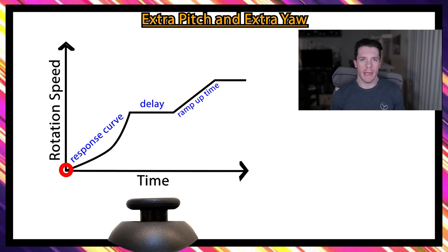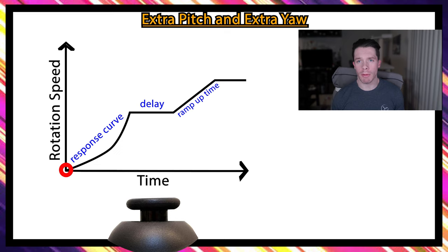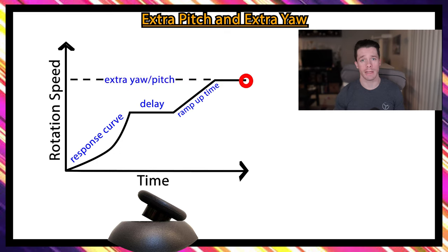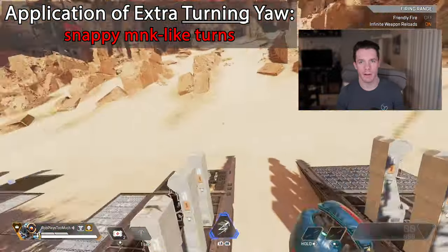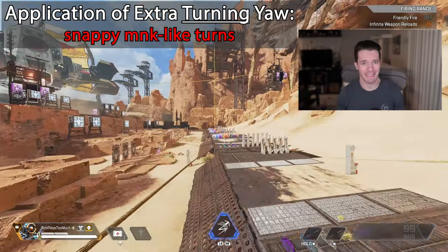The other settings are extra yaw, extra pitch, ramp up time, and ramp up delay. These will add extra rotation speed when you're at the stick's end range of motion. With the minimum outer threshold of 1%, this is when you hold your stick against the outer ring or bumper. When you hold it there, your rotation speed will not start to ramp up until your ramp up delay time has passed, then it will gradually ramp up for the duration of the ramp up time, until your rotation speed has hit your extra yaw or pitch speed. You have more leeway with your turning settings because in normal hipfire tracking you will never have your stick up against the outer ring. Add a little extra yaw or pitch here if you want to make snappier turns when you're looting or running away from enemies — it won't really help you play the game, but it has a nice tactile sensation to it.